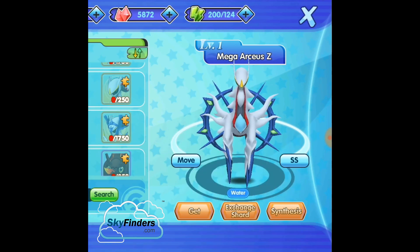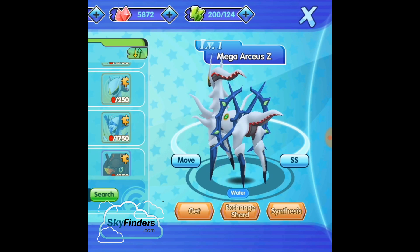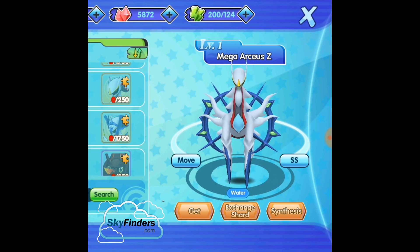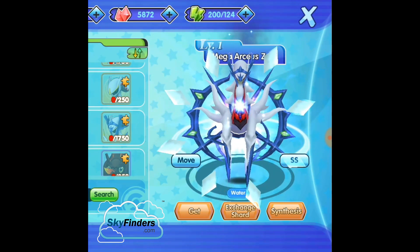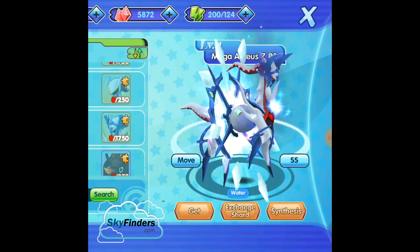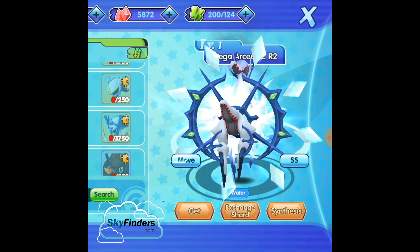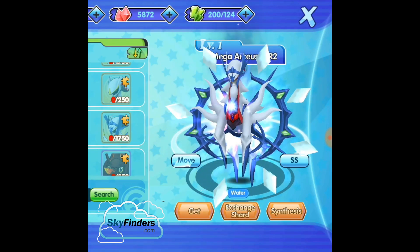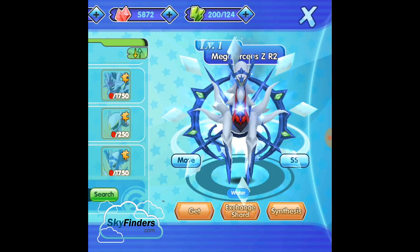Mega Arceus — I love this Arceus. They introduced a Water type Arceus. A Water type Pokemon is not that much powerful, but this is Arceus so you can't say anything about it. The crystals around Arceus are called Divine Plates, which hold different types of powers. Arceus has a total of 16 Divine Plates with different attacks and powers. This Arceus is awesome.